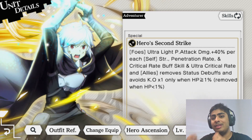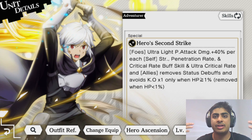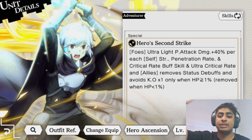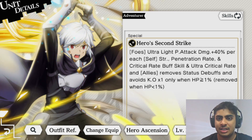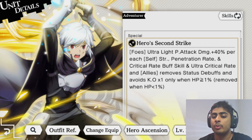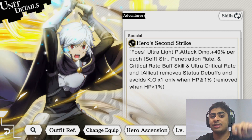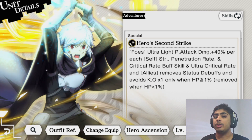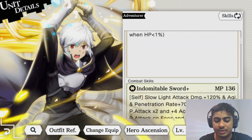Whenever you see 'plus X percent per self buff skill,' it depends on both the adventurer skill side and the assist buff skill side. Make sure you're fulfilling all conditions, because sometimes people forget one and see much lower damage than expected. There's also 'ultra critical rate' - an extremely high chance to critically strike, the highest available. Bell's special also gives allies removal of status debuffs and an avoid KO buff: when HP is greater than one percent, allies survive any one-hit KO move on one HP.